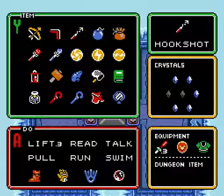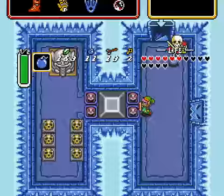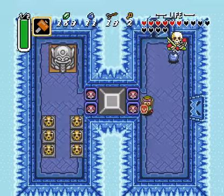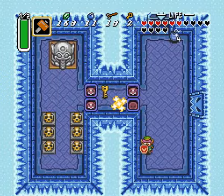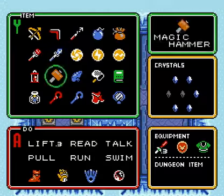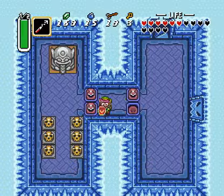First thing you are gonna wanna do is take out your bomb and bomb this thing. Take out your hammer, but be careful — once you lift this block, there is a key, but also something that turns you into a rabbit. There are four bombs right there — I'll grab them to refill my bombs completely. Grab this key.